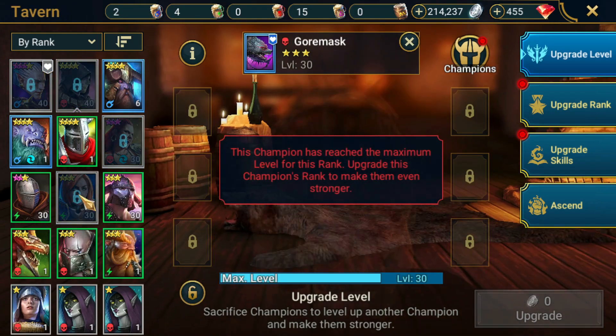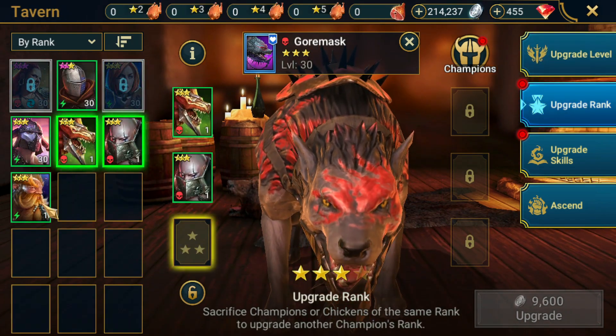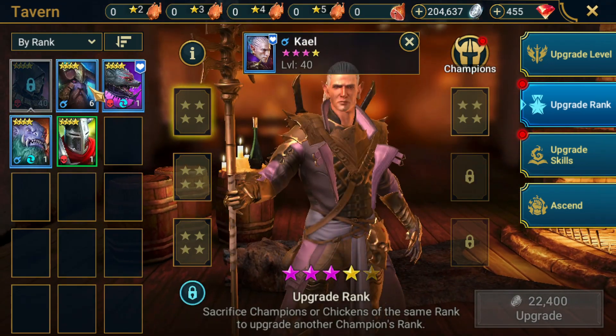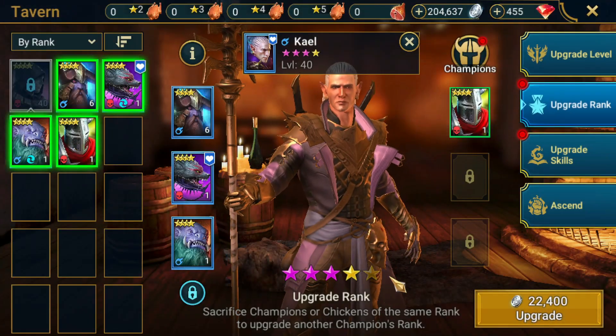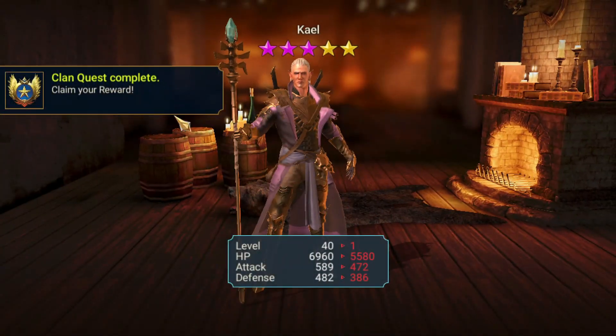This is the one thing I wanted to show you before we close up for this episode. I've got my Gore Mask and I'm going to feed these three champions to him. That means I've got 1, 2, 3, and 4 — and look at that. That's going to make my Kale a 5 star. That's amazing.